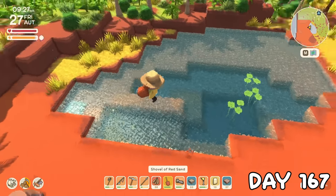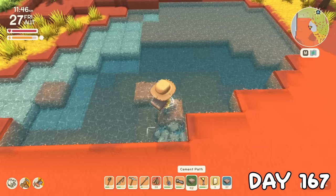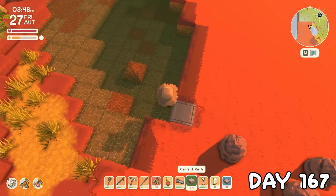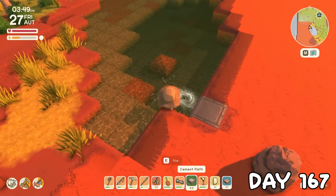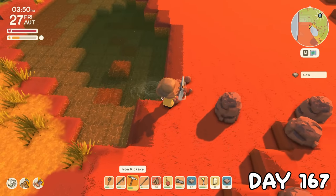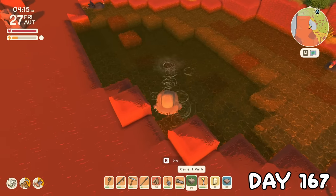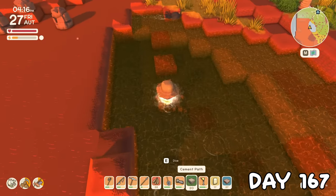The dirt moving carried on into day 167. Then once that was done, I lined it with cement paths, though trying to put them on something two tiles deep was quite hard after I removed the random pillars. I figured out that to get the path down, I had to jump and click at exactly the right time. I know this is weird, but if it works, it works.